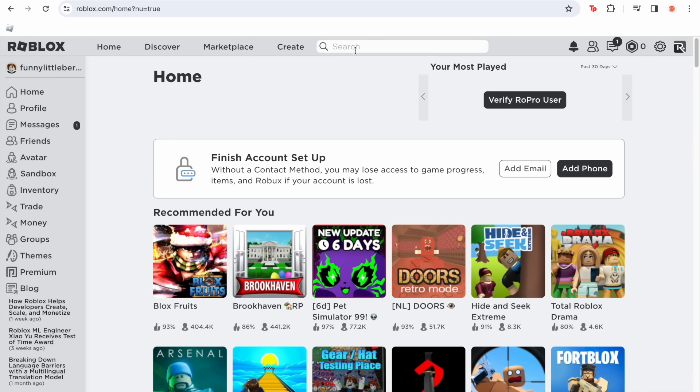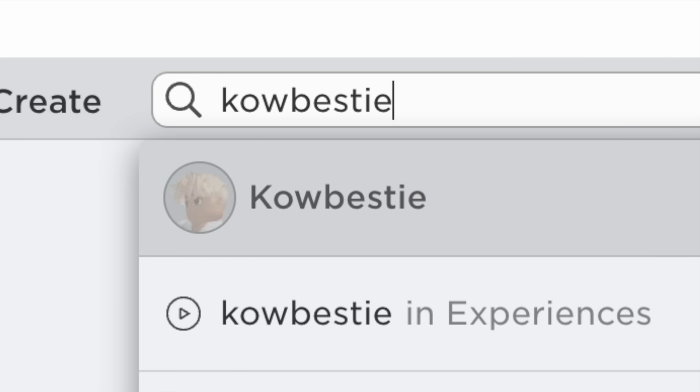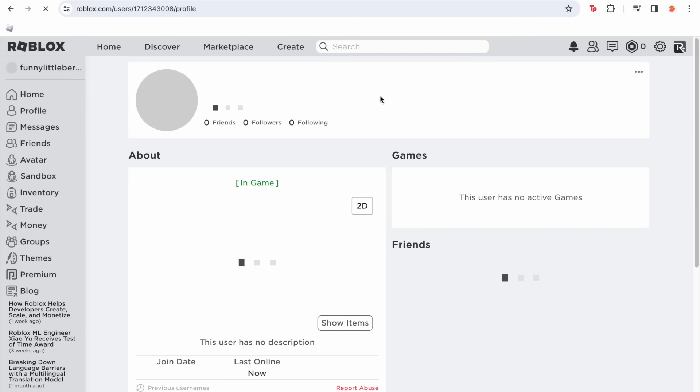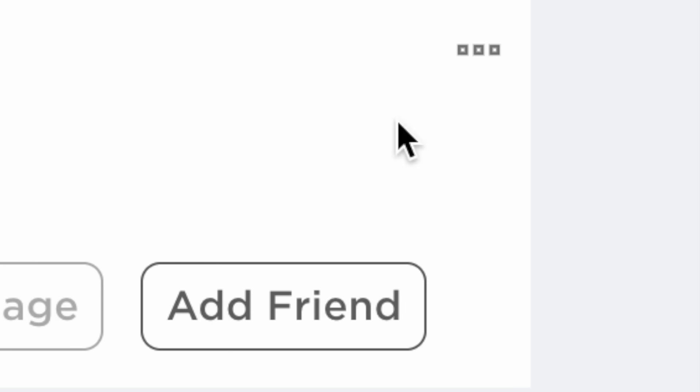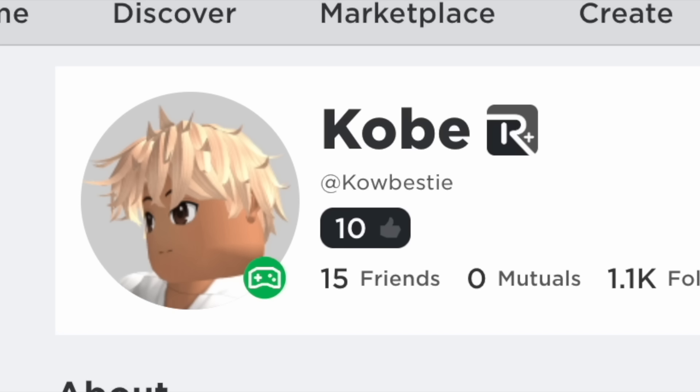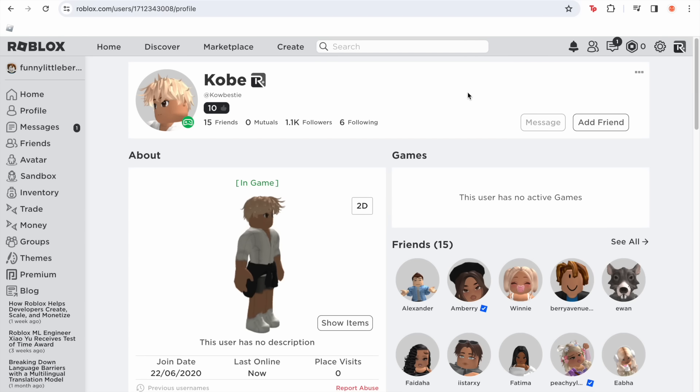We are in Roblox, and the first thing I'm going to do — and you guys should probably do too — is follow me on Roblox. This is my Roblox account. You can see it says 'in game' because I'm currently still in Berry Avenue on my other account. So we're just going to click follow. If you guys haven't followed me on Roblox yet, please make sure to do so — it would mean a lot to me.